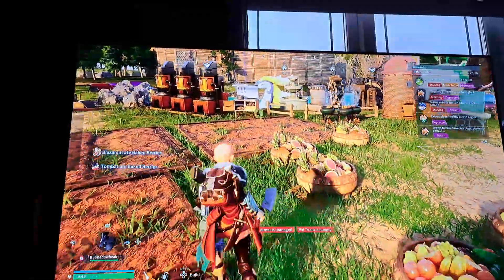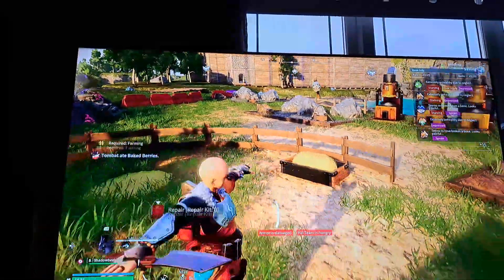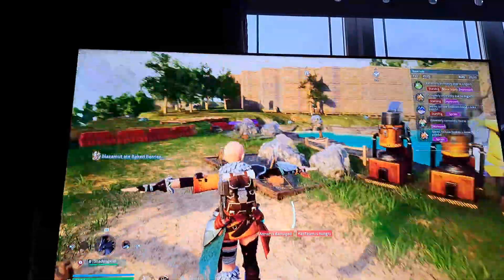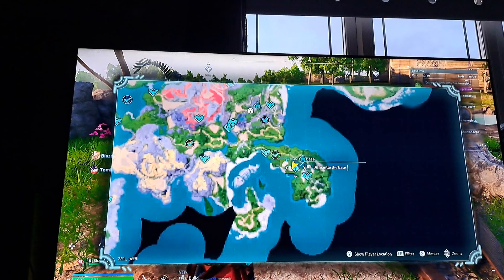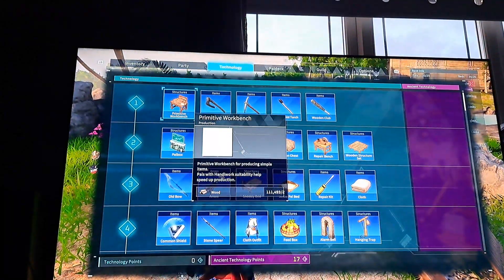Well, what do you do after that? Get all the skill points. Now there's a little trick — this is a glitch, by the way, because it involves doing the butcher glitch. Let me explain.